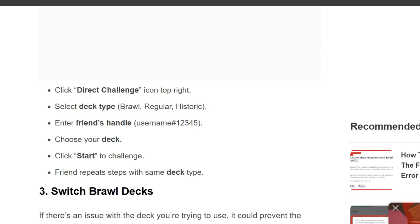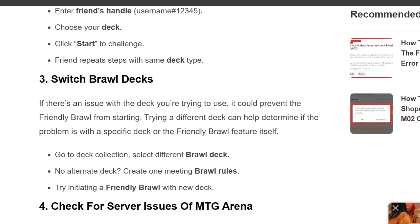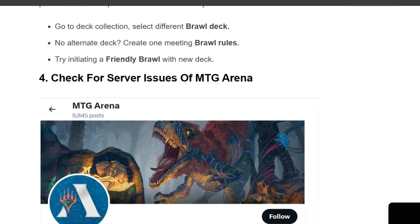The third solution is to switch brawl decks. If there is an issue with the deck you are trying to use, it could be preventing the friendly brawl from starting. Trying a different deck can help you determine if the problem is with the specific deck or the friendly brawl feature itself. Go to your deck collection, select a different brawl deck, or create a new alternate deck meeting brawl rules, then try initiating a friendly brawl with the new deck.